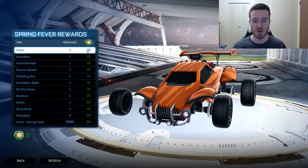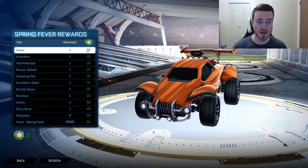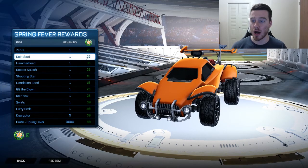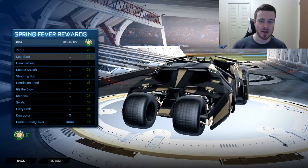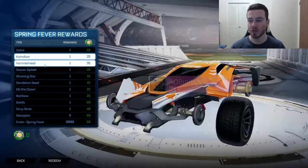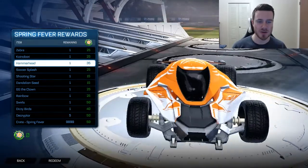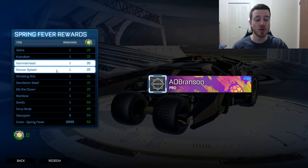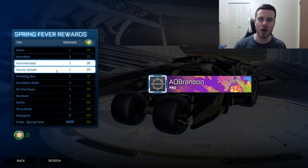You can get Zebra, which looks like a skin for the Octane — that's pretty cool actually. You can get Coino Bordy, it's a little fish, a little kite fish. That's pretty cool. We got Hammerhead, which is a decal for the Mantis. We got Soccer Splash, which is moving banners — this is awesome. I love that they're incorporating moving banners. I wish they could have done moving dragons on the Season Rewards two seasons ago, but banners are a great step in the right direction.